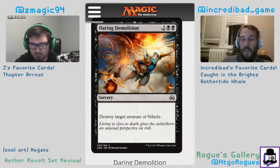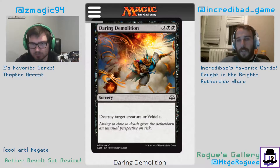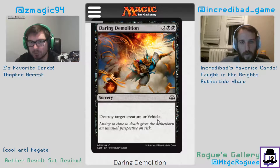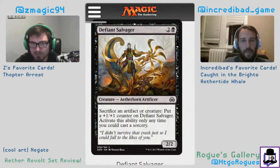Daring Demolition gets rid of vehicles before their creatures, which plays around Blossoming Defense — you can destroy their Freighter before they can make it a creature, which is awesome.